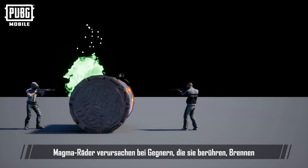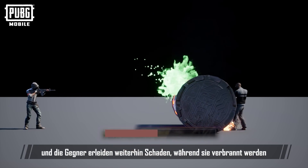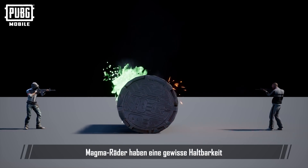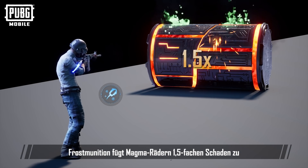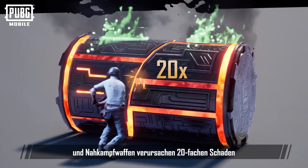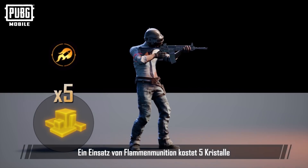Magma Wheels deal burn damage to enemies they touch, and enemies will continue to take damage while they are burned. Magma Wheels have a certain amount of durability. Normal shots will decrease their durability until they're completely destroyed. Freezing Ammo deals 1.5 damage to Magma Wheels, and melee weapons deal 20 times the damage.